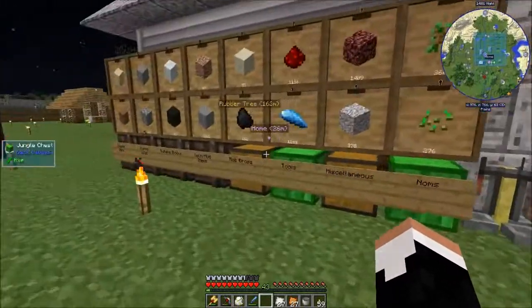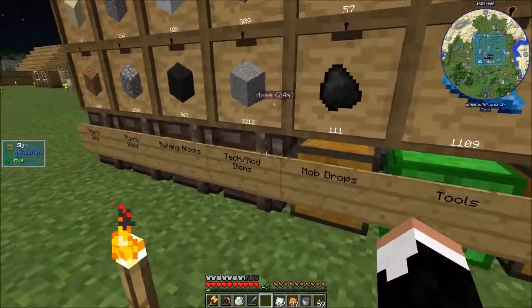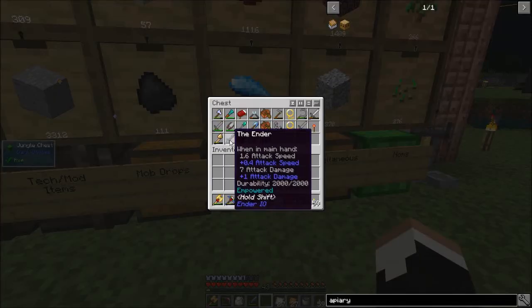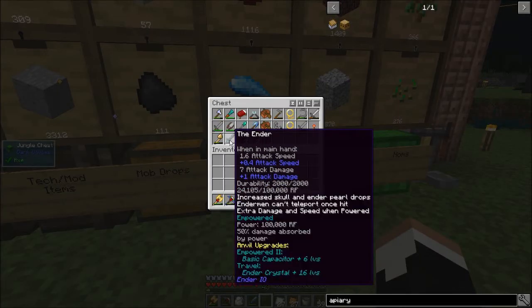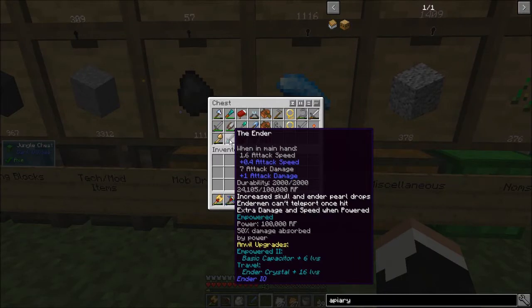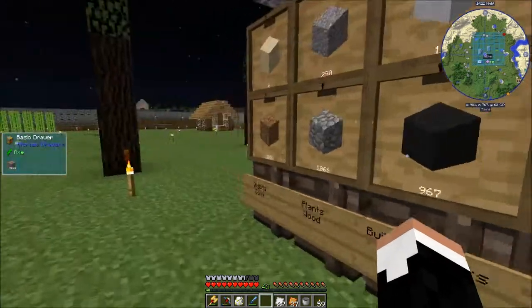I also found another temple while I was out there, in which I found an Ender Ring that already has the basic empowerment. A few more capacitors and that thing is going to be awesome — it can prevent endermen from teleporting once hit and increases skull and enderpearl drops.